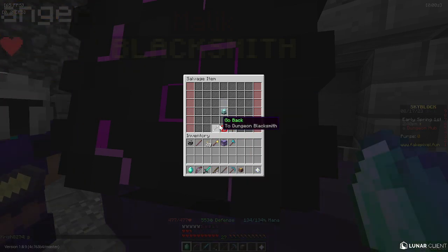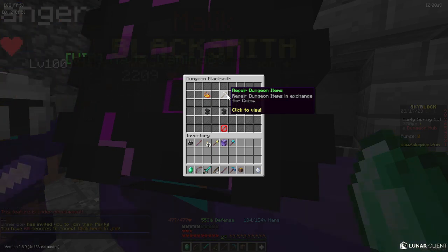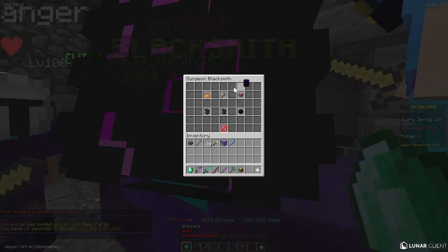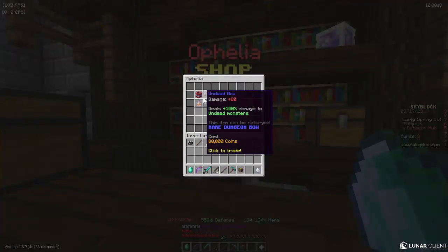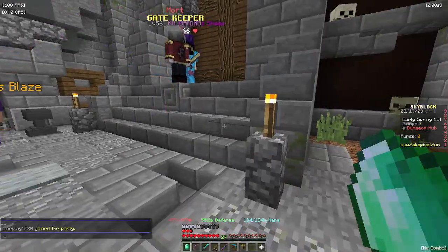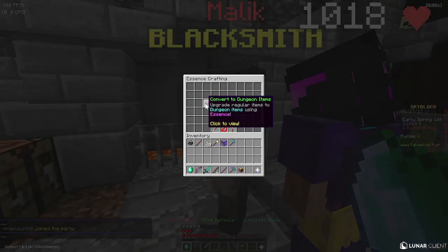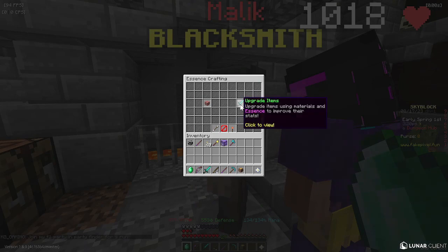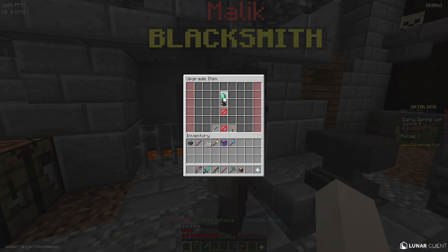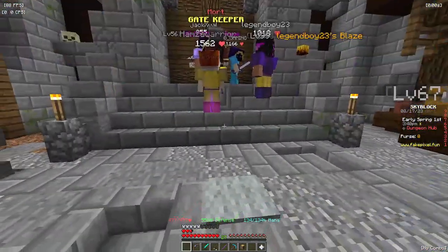I can't do the salvage right now because I don't have any essence. You can also repair your items here. You can convert your dungeon items into coins — you buy one from here and you can convert it. And there's essence crafting where you can convert your stuff into a dungeon item. I don't have essence right now, but you can also upgrade items here, though upgrading also requires essence.